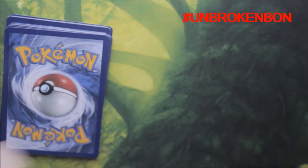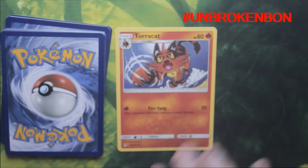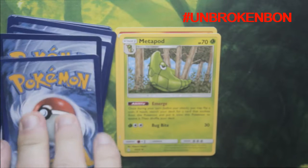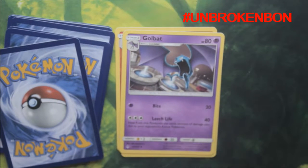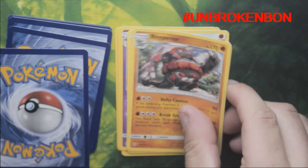Hashtag Unbroken Bonds for the code. Let's see what we're going to get — we've got a Torcat, that's really neat. I do like Torcat. We've got a Metapod, we've got a Golbat. I really like Golbat, that's really cool. Next card is a Fighting Energy.